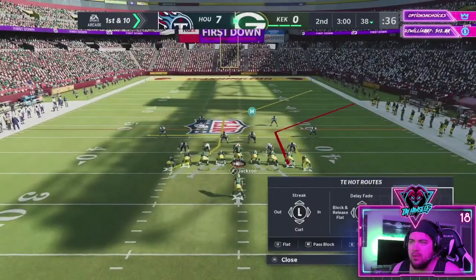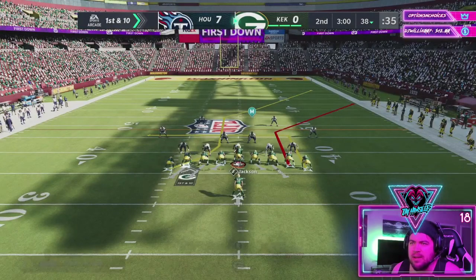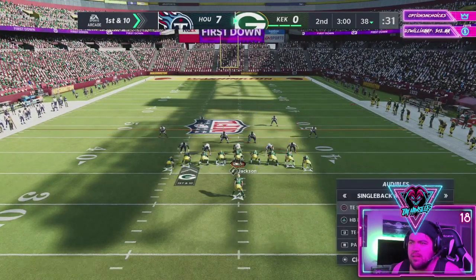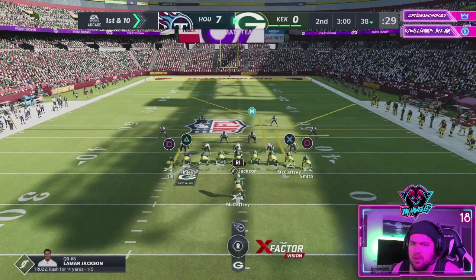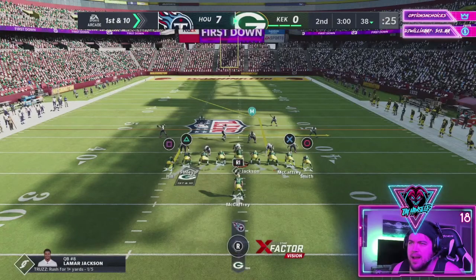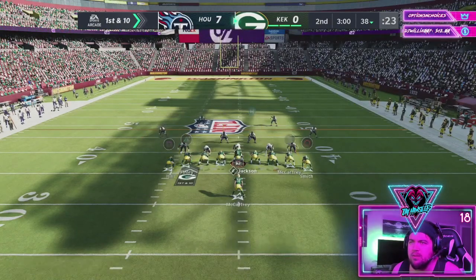With 90 deep route running versus without — as you can see, it's a lot more rounded, so they're going to run the route a lot quicker and a lot smoother. Whereas here, where it's sharp, it's more of an angle, meaning they're going to run the route a lot shorter. That's what not having 90 deep route running looks like.